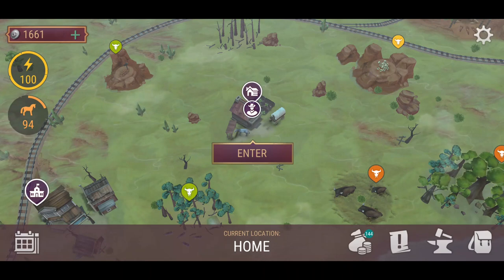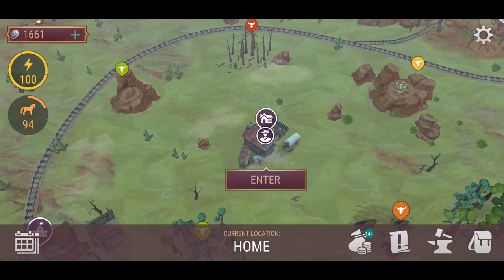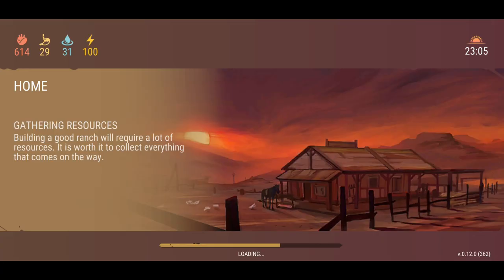Hey Outlaw Survivors, how are we going? We are back playing some more Westland Survival. I'm going to go through something a little bit different today. We're going to farm some resources, and these are probably going to be one of the more important resources that you guys want to make sure you start acquiring and building up once you get this new update. We're going to check that out today, but first we're going to go into the base and show you what I mean by that.